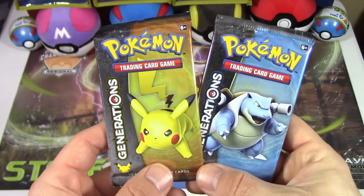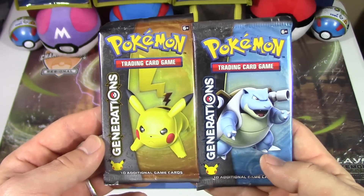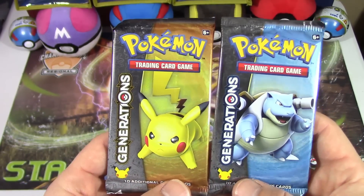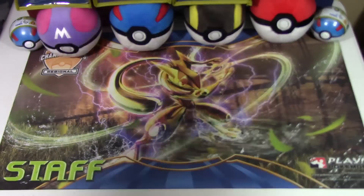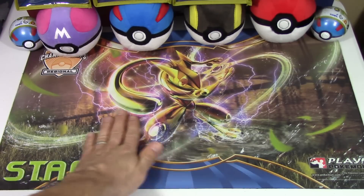Hello Pokemon fans! I'm Professor K for the Pokemon Evolutionaries and today we've got another two-pack Tuesday. This time we're gonna be opening up two packs of Generations. As you can see I almost dropped poor Pikachu here, but first I want to show off this glorious playmat, my Staff Greninja Break playmat.